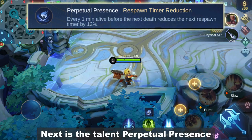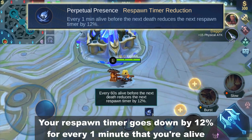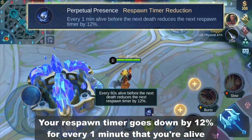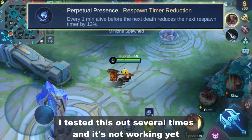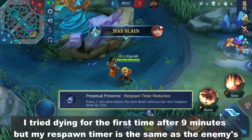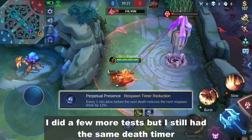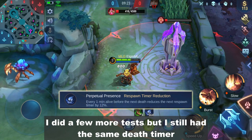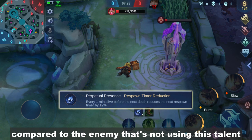Next is the talent Perpetual Presence. Your respawn timer goes down by 12% for every 1 minute that you're alive. I tested this out several times and it's not working yet. I tried dying for the first time after 9 minutes but my respawn timer was the same as the enemy's, even after a few more tests.